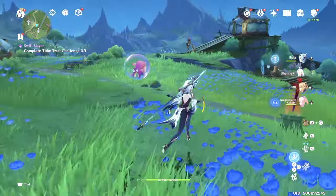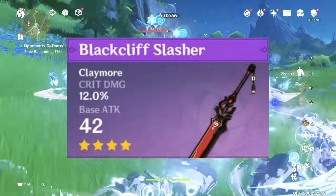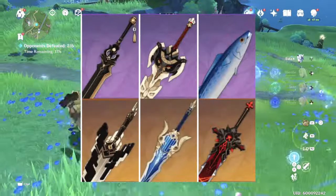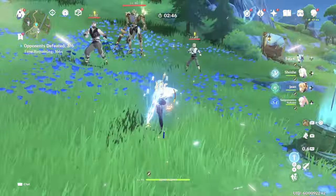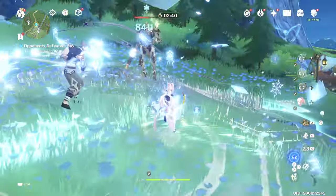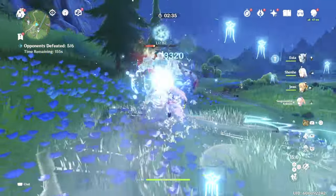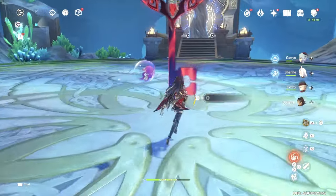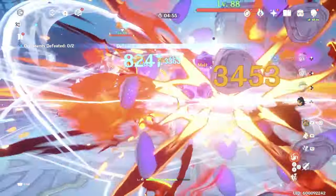For weapons, your typical four-star offensive-oriented weapons with attack percent, crit rate, or crit damage — whatever you have the best investment in. Five-star options like Wolf's Gravestone and other offensive claymores with crit damage, crit rate, or attack percent work well. He doesn't really need energy recharge because unlike Xiao, his skill is his primary plunging offensive tool and resets every six seconds without requiring energy. His burst has a 60 energy cost, which isn't crazy either.